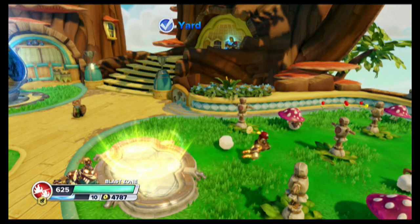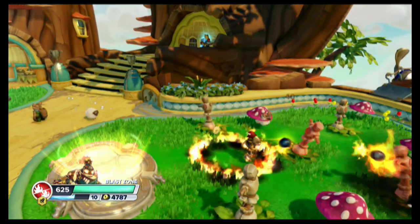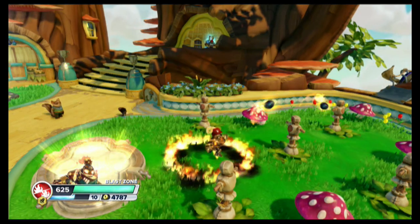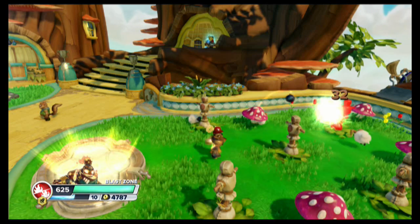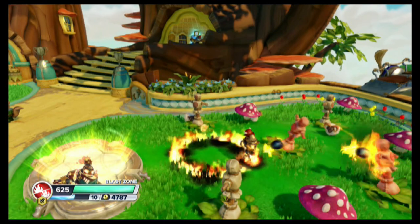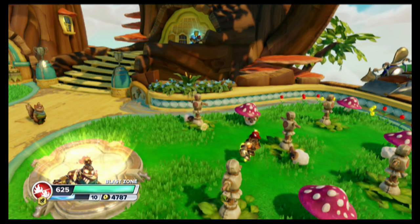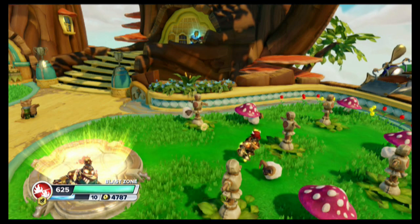Now I want to hit the middle guy and actually see if we can get a bigger area. The good news is the way he arcs them, we can deal damage to both. Try and hit that guy. So it is — I'd say maybe like double. I'll just go ahead and pin that in: double the explosion area. Hopefully you know what I mean by that.